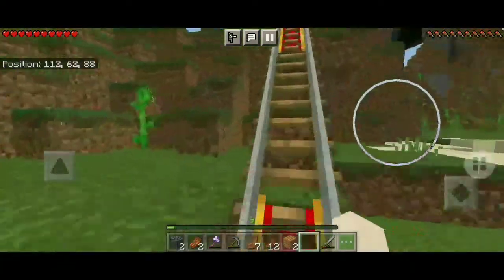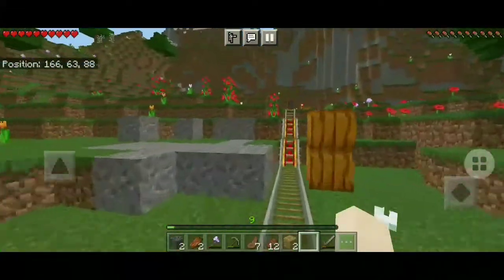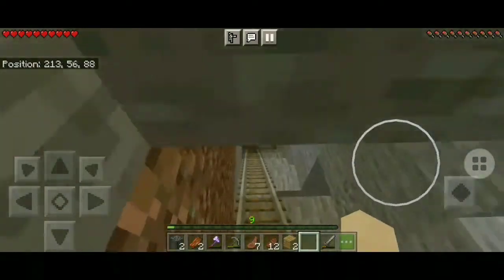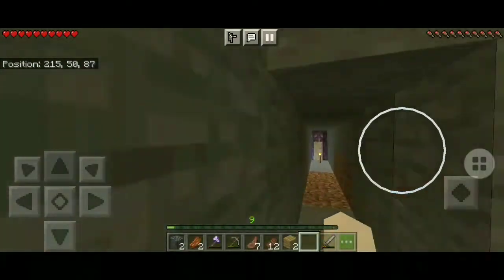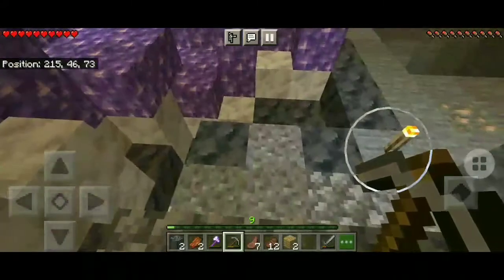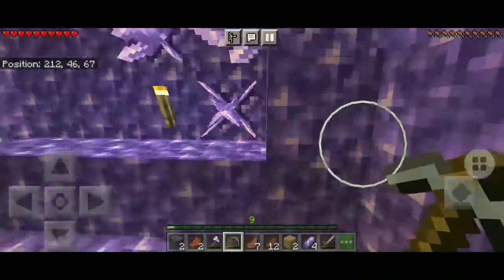In one of my previous videos I showed that I found amethysts while mining inside this mine. I'll show you what's inside. Here is the amethyst — as you can see, these amethyst shards can be used in spyglasses.